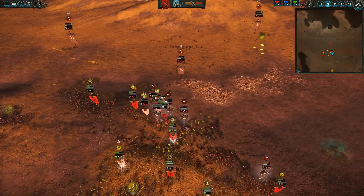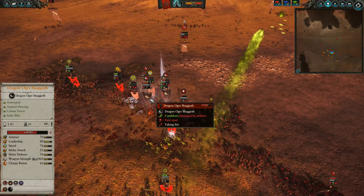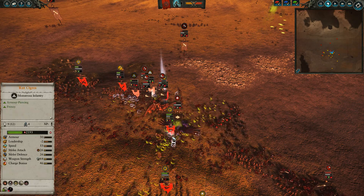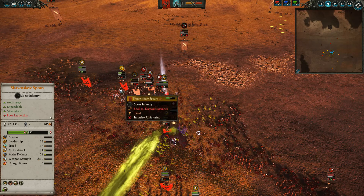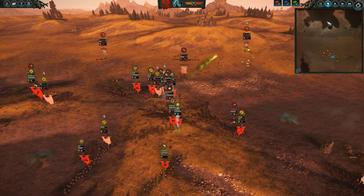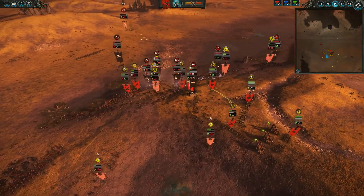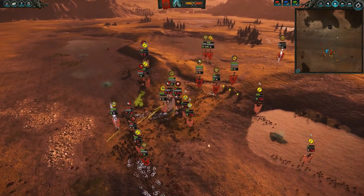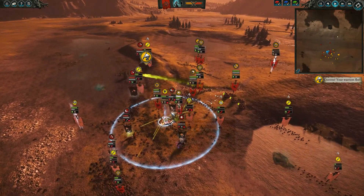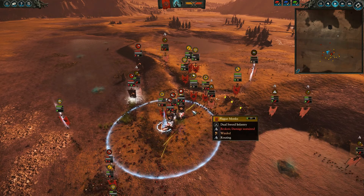I sent my Warlock Engineer into the center with the Gutter Runners. Now all the Chaos units are slowed right down — speed is 58. The Rat Ogres are doing the damage, both sets of Gutter Runners are hitting, and Skaven Slaves with Spears are getting in to use their anti-large bonus damage. I cast another Wither — that's a minus 30 armor — so the Dragon Ogre Shagoth is at only 40 armor, meaning the Poison Wind Globodeer is doing great damage.